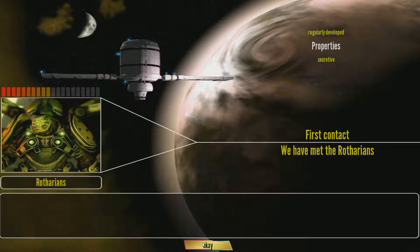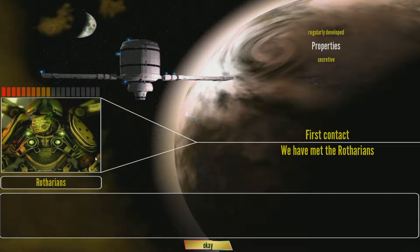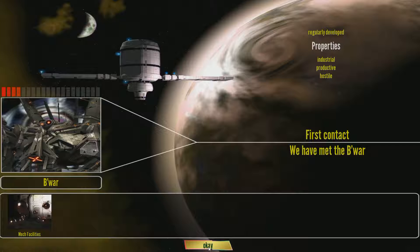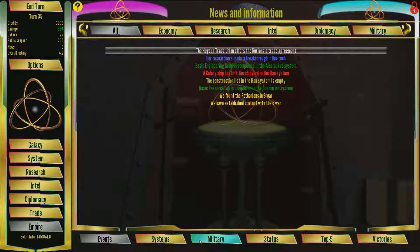Greetings from the Rotherian Star Network. While we do not object to occasional diplomacy and commerce, we prefer to mind our own affairs. If you honor this desire, we will remain applicable neighbors. Alright, so those are the Raffarians — they're the Romulan knockoffs in this game. We have discovered new alien customers — and of course, B-War. These guys have very low corrupt ability and are generally very hostile as well.